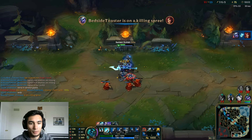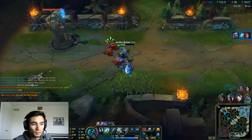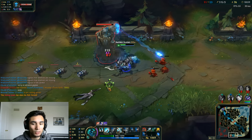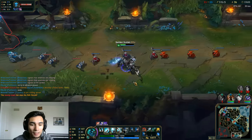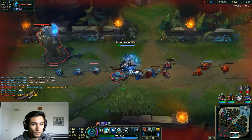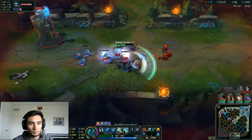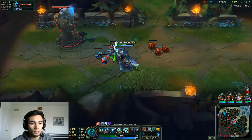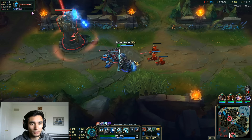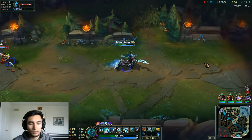I think we're just going to chill bot lane and keep pushing. The enemy team slew the Rift Herald so we know they're not here. We're not going to stay under tower and die this time. Good job Zenzel, you did it.